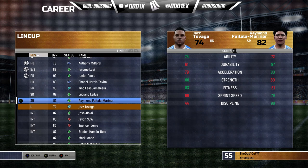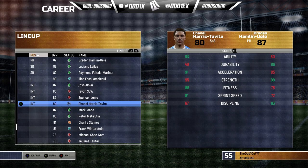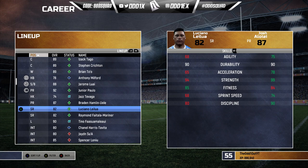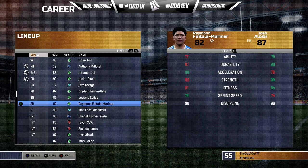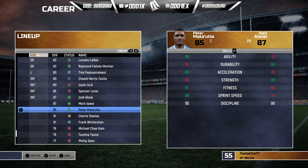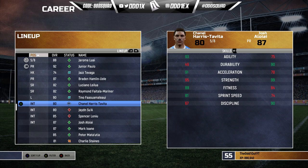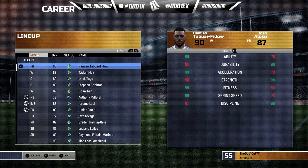We'll put Jazz Tevaga at hooker, Tino at lock, and keep Harris-Tavita coming off the bench. Hamlin Uele starts in the back row alongside Luciano Leilua on the left edge, Raymond Faitala-Mariner on the right edge, and Tino at lock. The bench consists of Harris-Tavita, Jayden Suthor, Spencer Leniu, and Josh Aloi. The rest of the 25-man squad has plenty of offshore talent — Charlie Staines, Chijoke Cam, Philip Sami, and Nathaniel Roach.